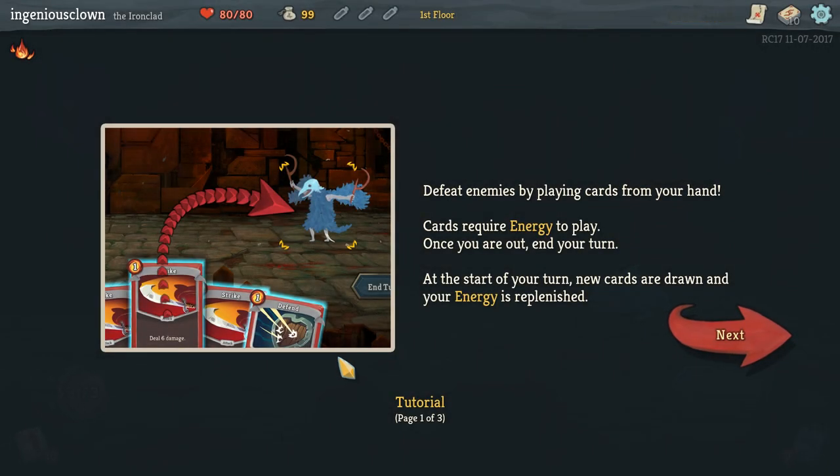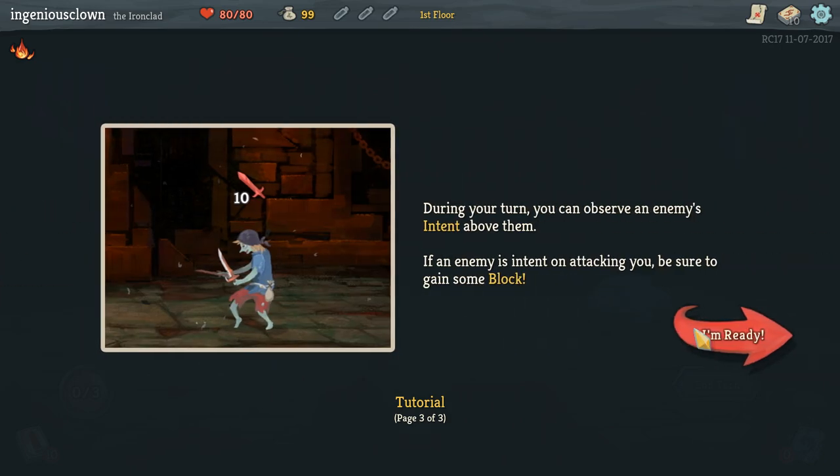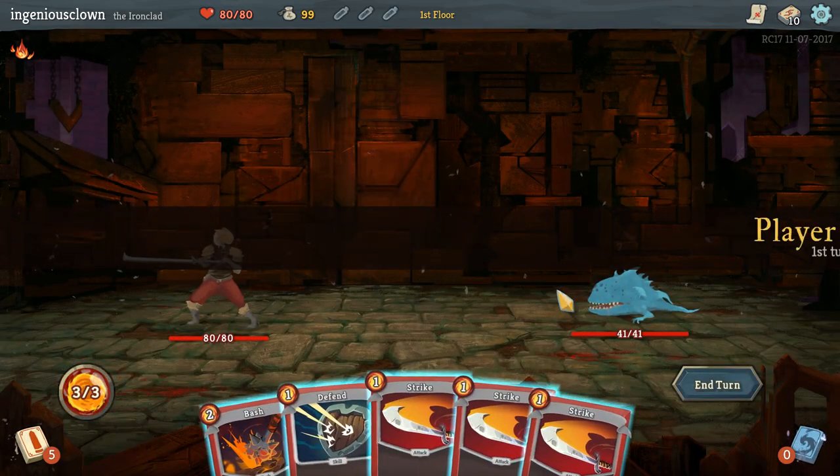Defeat the enemies by playing cards from your hand. Cards require energy to play. Once you are out, end your turn. At the start of your turn, new cards are drawn and your energy is replenished. Play defensive cards to gain block when enemies are about to attack you. Block reduces incoming attack damage but wears off at the start of your next turn. Alright, sounds simple enough. There's some strategy involved here.